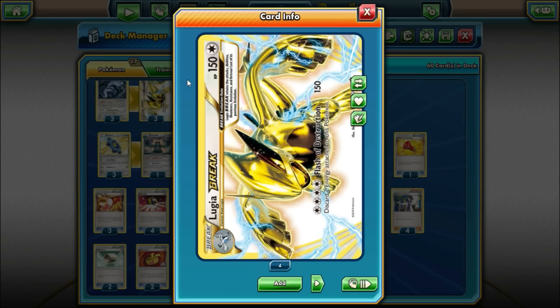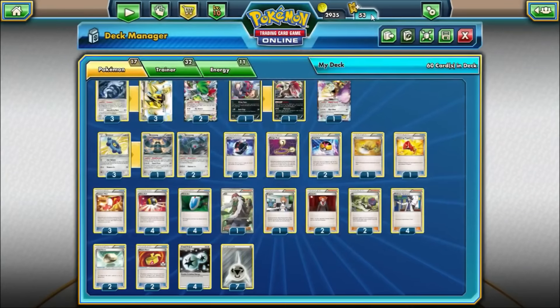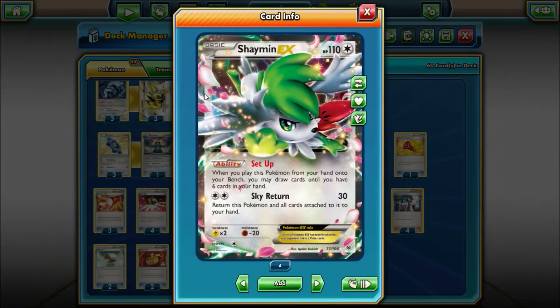The first Fates Collide tournaments have only just started, so it's hard to say how great this will be, but based on testing it seems like a solid idea. We have two Shaman EXs, pretty standard for most decks — using it for the ability setup, drawing until you have six cards in hand when benched. Since we play 4 DCE, there might be instances where we can use Sky Return to put it back in our hand or save it from being knocked out.